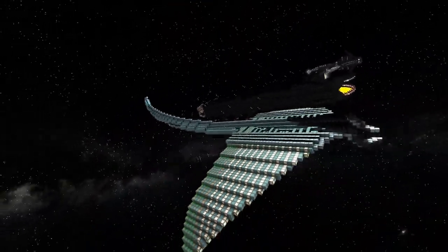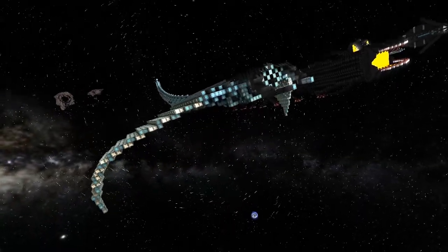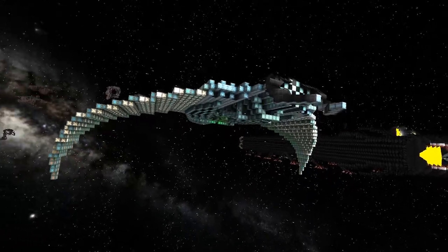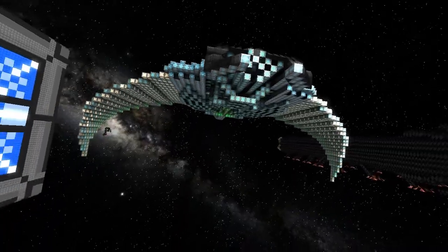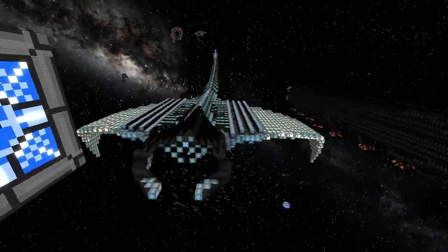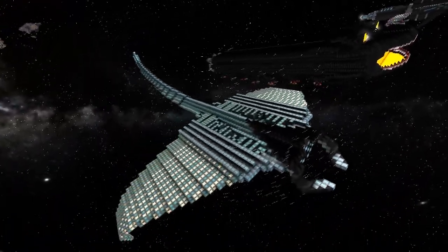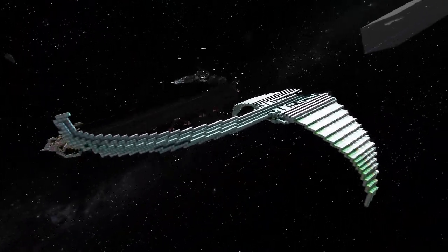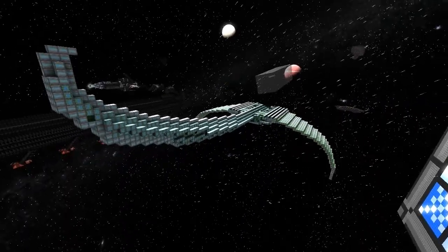I've had one of your god turrets — one of your wrecking balls in god mode — go through pretty much the entire middle segment all the way through, and it will still permacloak. It'll still permacloak with a hole in it — a big hole! So it can take a few hits and still cloak up, which is interesting.